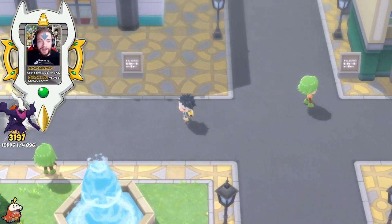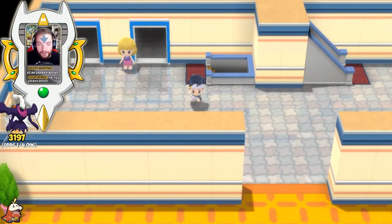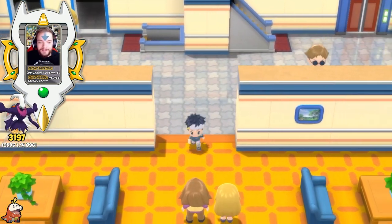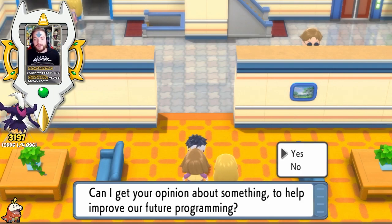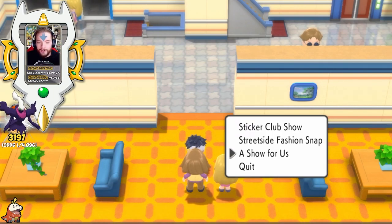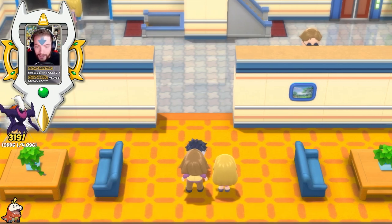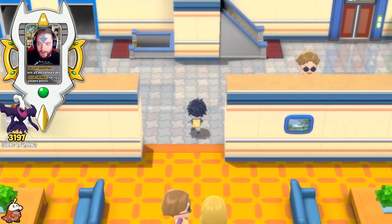Step number three: head to Jubilife City and make your way to the TV station if you do not already have the Mystery Gift item unlocked. Go ahead and make your way to the third floor and head over to this NPC. He's gonna have some dialogue for you to go through — go ahead and click yes, and he's gonna have a weird option towards the bottom called Wi-Fi Connection, Everybody Happy. If you click that, you will unlock the Mystery Gift option in your menu. I've already done that, so the option is no longer there for me.